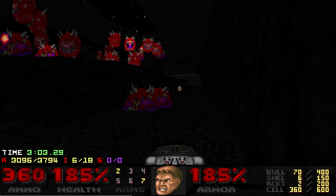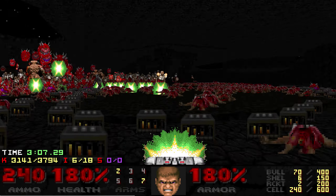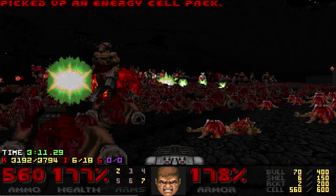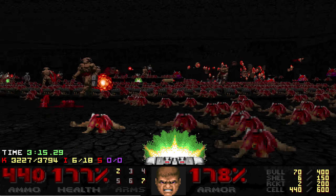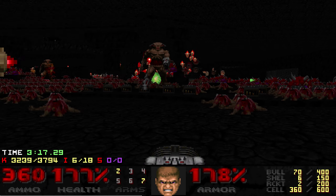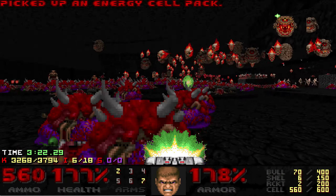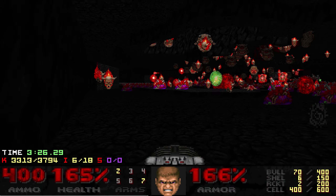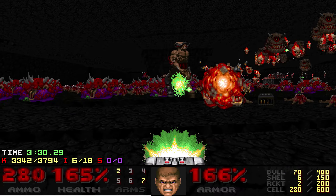Now it's pretty much just cleanup — we're pretty safe. Once the cybers on the back wall are dead there's not a huge amount of risk of dying. I've got a ton of megas available in pretty useful, easy-to-access positions, so I'm not too worried. I'm just trying to clear up all the rest of these cybers and PEs. We still do have that wall of arch-viles to my right that I need to be a little bit careful of.